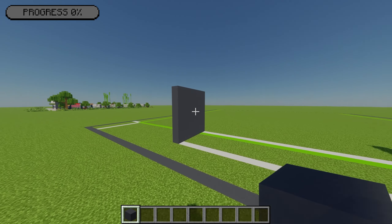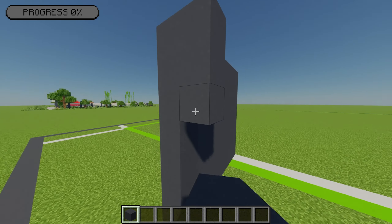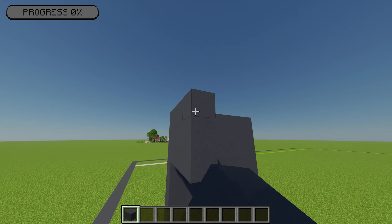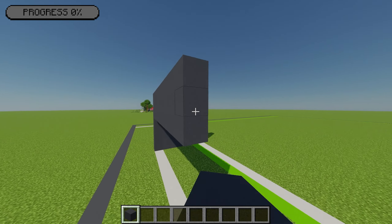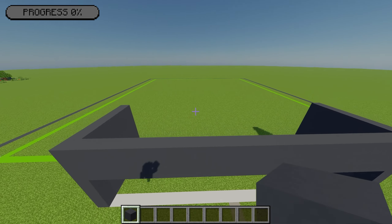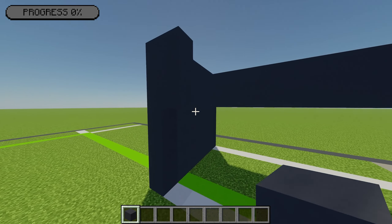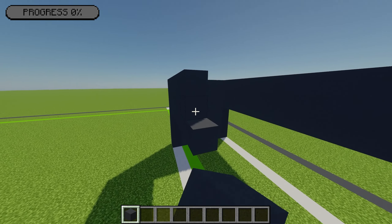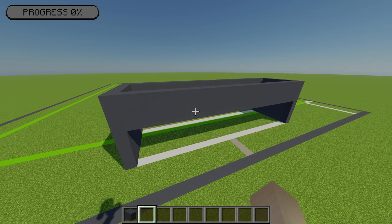Going into the front, on the left-hand side without the top, I'm going to place three grey concrete going down and extend that across until I meet the other side. I'm going to mirror that on the other side — placing three and extending across to meet the other side once more. That should leave you with something that looks like this.